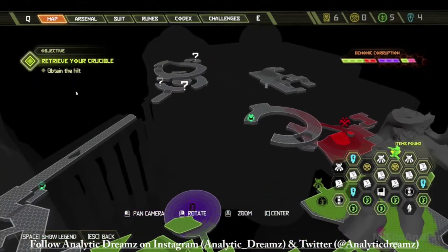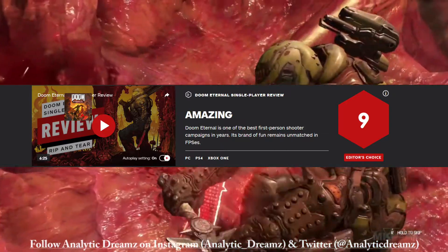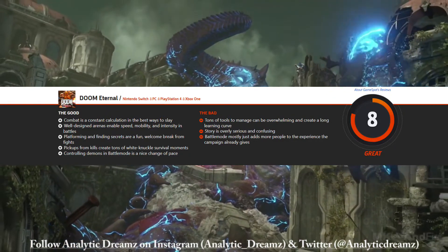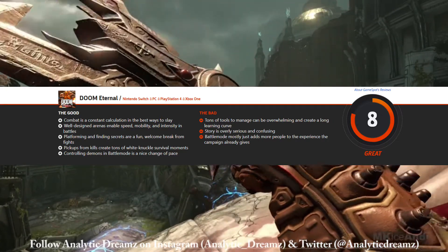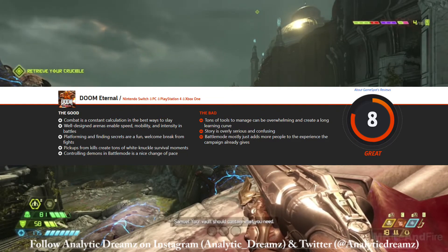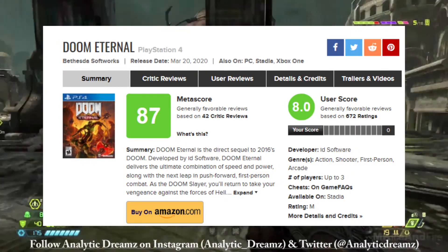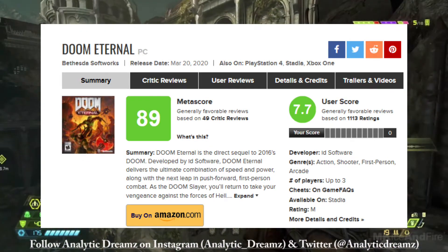Getting into critic reviews: IGN gave Doom Eternal a 9 out of 10, saying it's one of the best first-person shooter campaigns in years and that its brand of fun remains unmatched in FPS's. GameSpot gave it an 8 out of 10, saying the multiplayer is a fun change of pace especially playing as the demons, but its steep learning curve makes it a bit alienating if you haven't put significant time into the campaign. On Metacritic, the Xbox One version has an 89 with a user score of 7.7, PlayStation 4 has an 87 with a user score of 8, and the PC version has an 89 with a user score of 7.7 — really good scores overall.